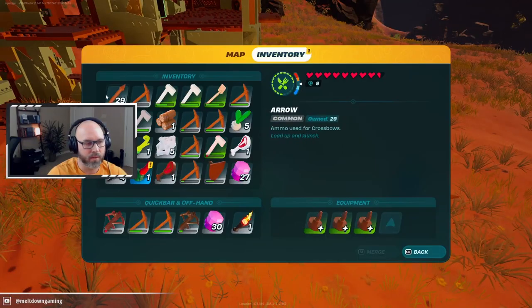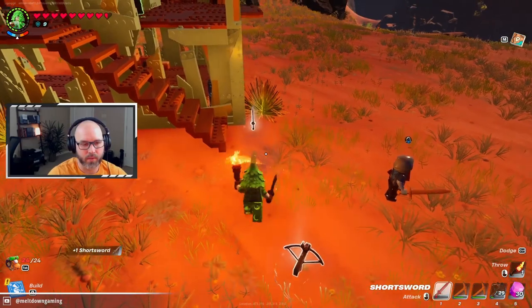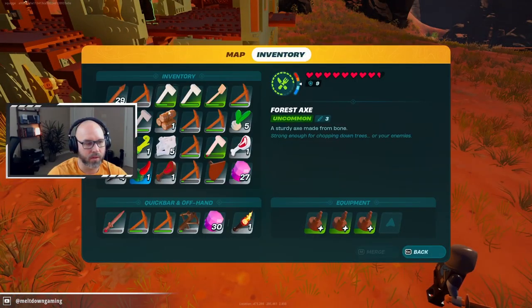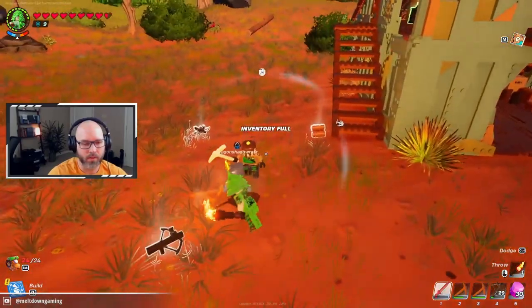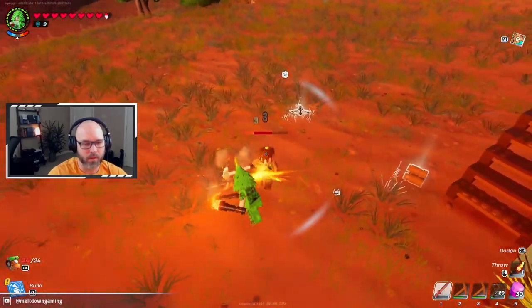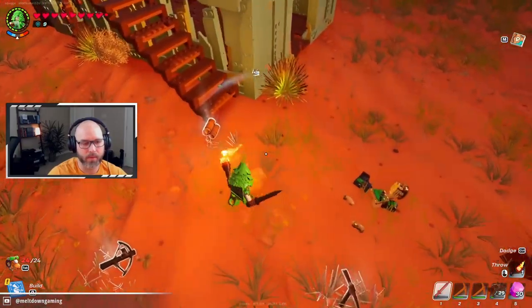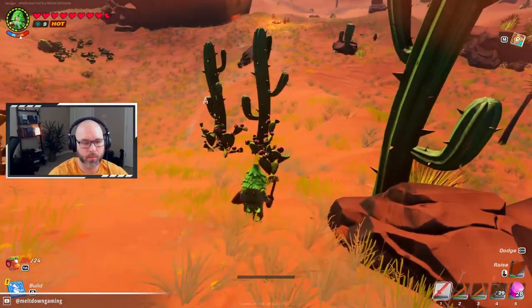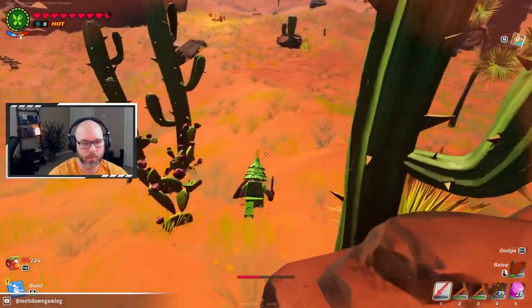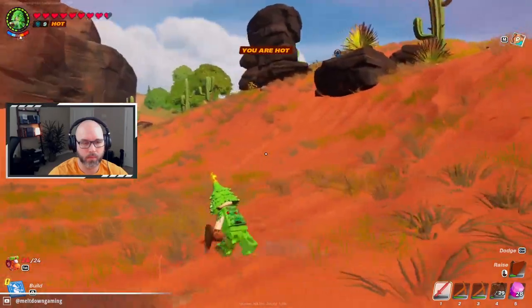Take that bow — oh no, mine is like completely dead. Okay, my inventory is completely full, let me just drop some stuff real quick. Get out of here! Oh, that's sick — dead watch.